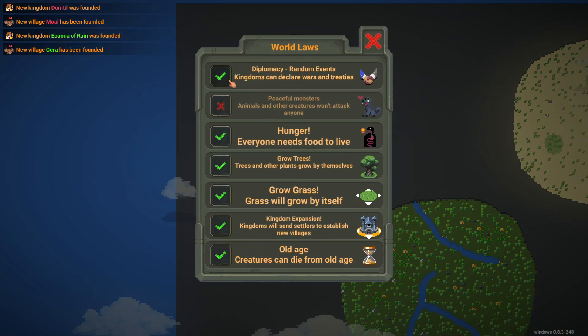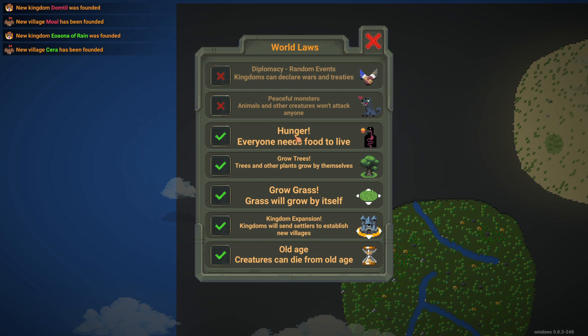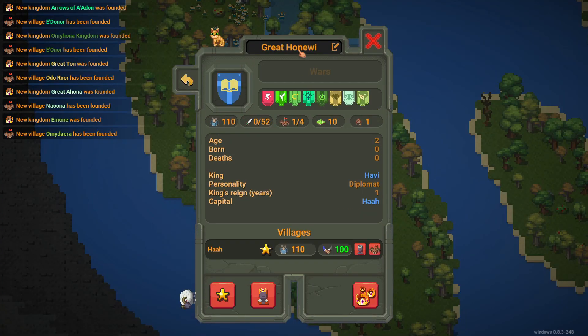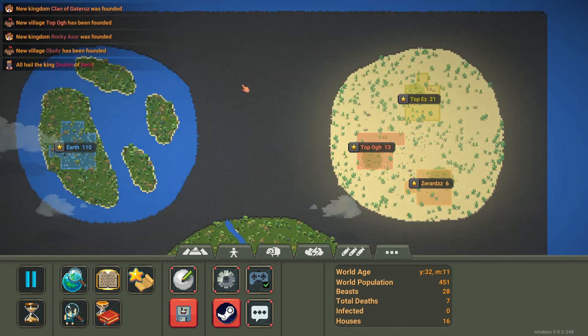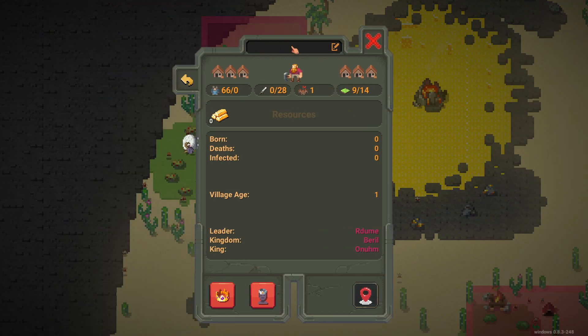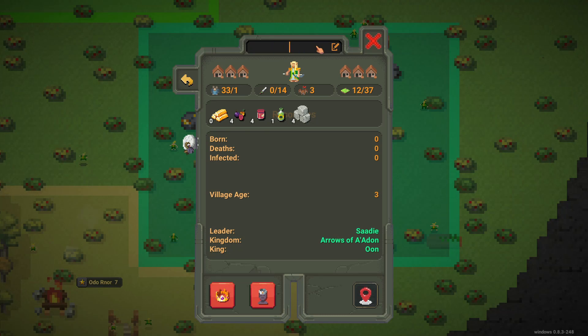Let's look at the world laws and make sure diplomacy is off. Hunger — yeah, I want hunger on. Grass kingdom expansion. We'll get rid of rebellions for now. Old age — yeah, okay. I think that looks good. I usually turn off hunger when I film but this time I want to see how the different biomes react having limited amounts of food. I want to actually rename the kingdoms. I'll find the biggest villages — here's Mercury, and the biggest village here for Earth, and then Uranus. We'll see what happens.